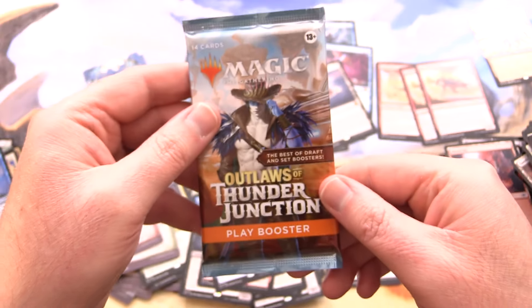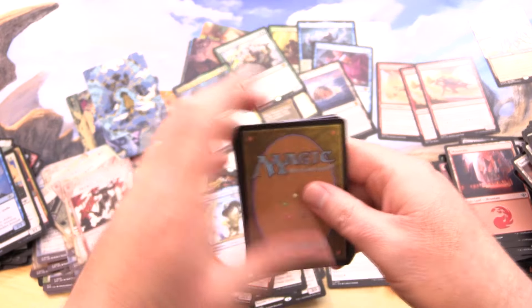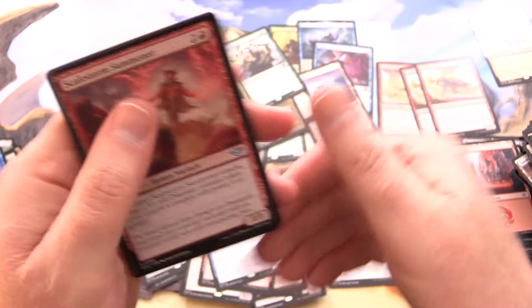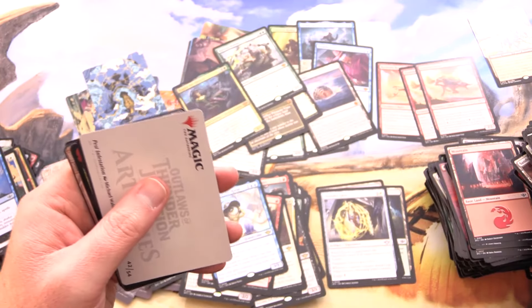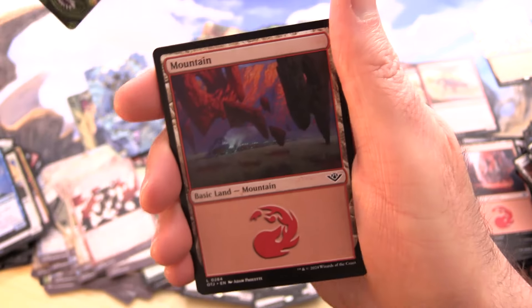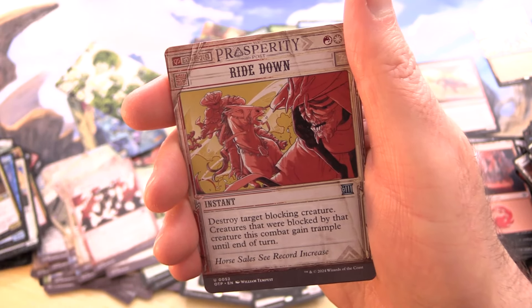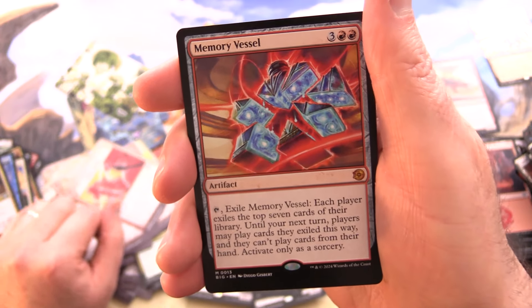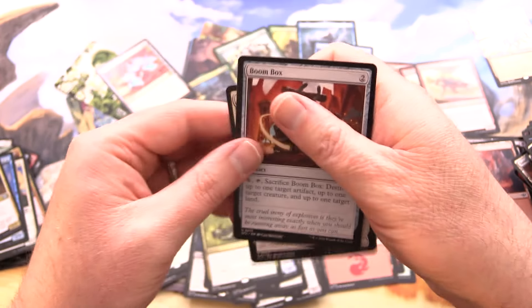Final pack here, and then we'll tally up all the Mythics. You might have noticed no pricing in this video — honestly there is no stable pricing right now, things are all over the place, and will settle down in another couple of weeks. A Goblin Pirate, Pest Infestation, a Mountain, Earth the Joe Frontier Mentor, Ride Down, and of course why not — Memory Vessel, a Mythic. Pillage the Bog and a Boom Box to finish.